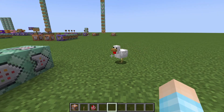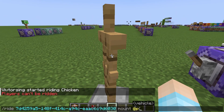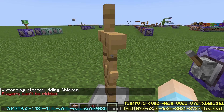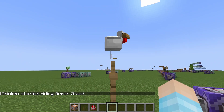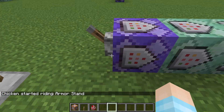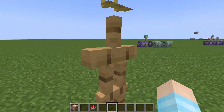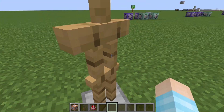So here's a dumb solution: we have an armor stand, and we're going to throw that chicken on top of this armor stand. I think you all see where I'm going with this — we're going to make this armor stand follow where we are with these three command blocks, and we've got our chicken on our heads now.